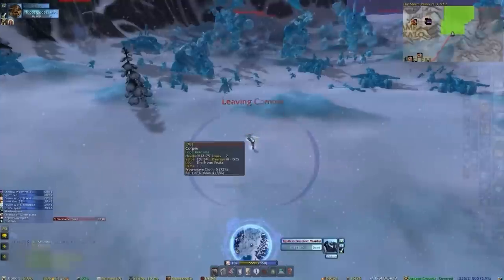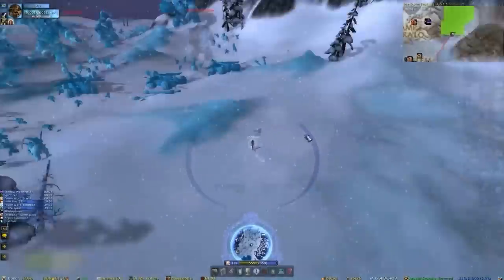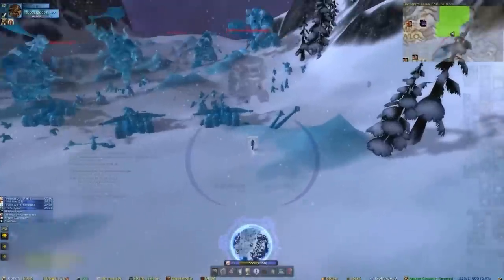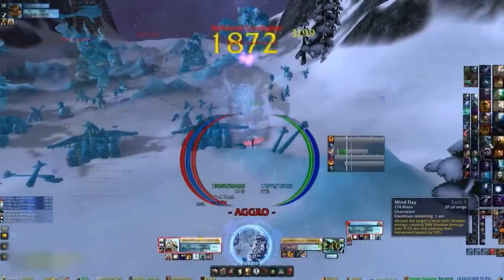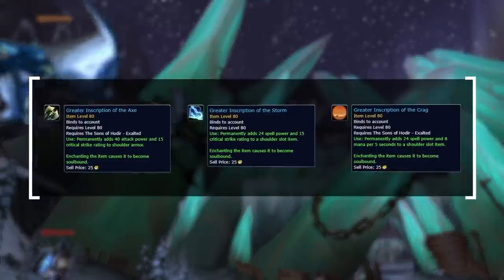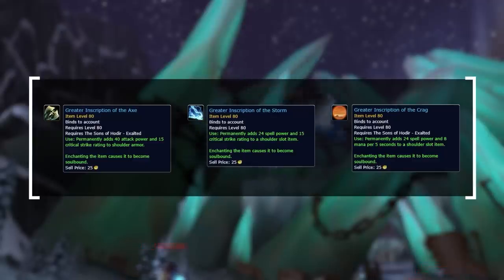One key faction that we already alluded to are the Sons of Hodir. The Sons of Hodir will be the most common way players acquire a shoulder enchant in Wrath Classic. The reputation is unlocked after quite a lengthy quest chain in the Storm Peaks, something you can knock out while leveling, after which it will become driven by daily quests. In total, it will take you a few weeks to get Sons of Hodir rep to exalted. The good news is that the shoulder enchants will launch as an account-wide item, so you only need to endure this once. Just like with the helm enchants, these items include critical strike rating while the Wintergrasp rewards offer resilience.